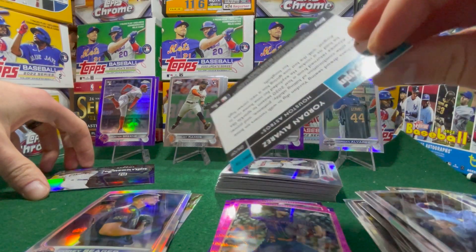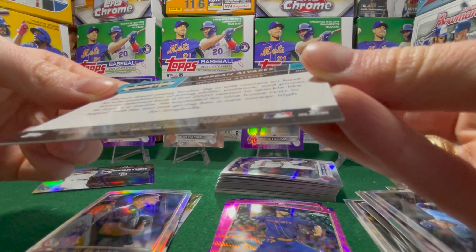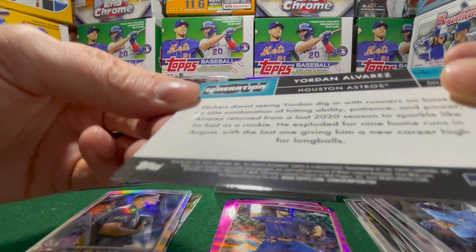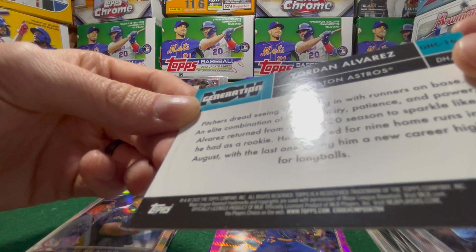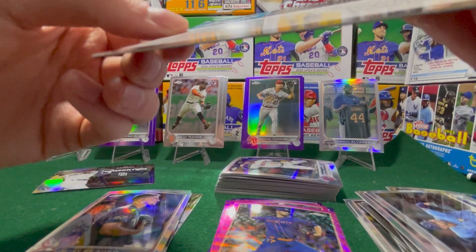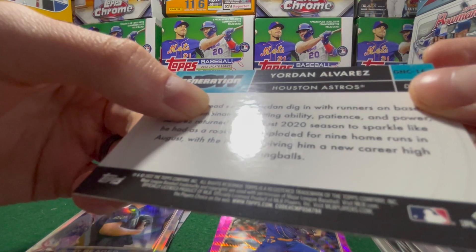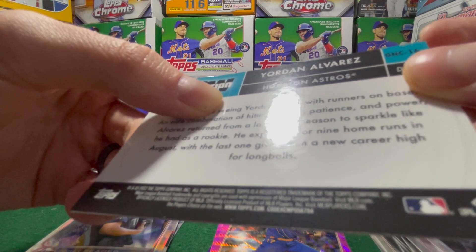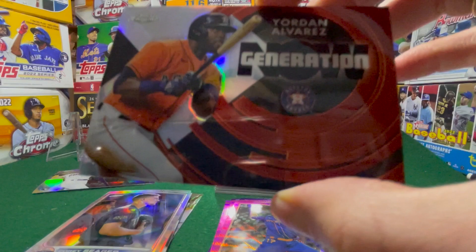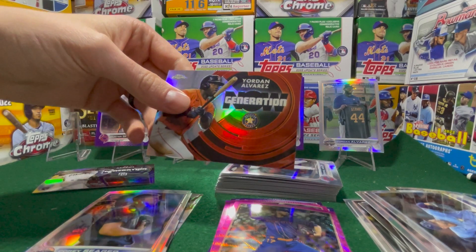We got a Yordan Alvarez Generation Now — this will be nice for the PC. This one's got lots of print lines on the back. Oh wait, you can kind of see it — that little glint right there? That's a print line running down the whole card. That would not grade a 10. But it looks great and it's going to be in my PC, so let's go ahead and sleeve this up.